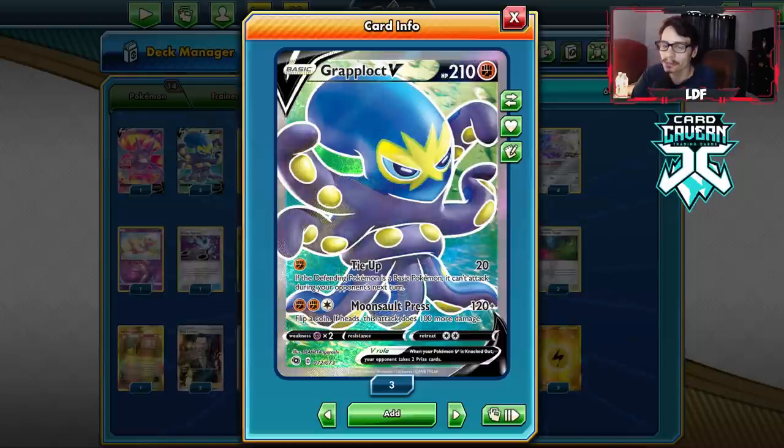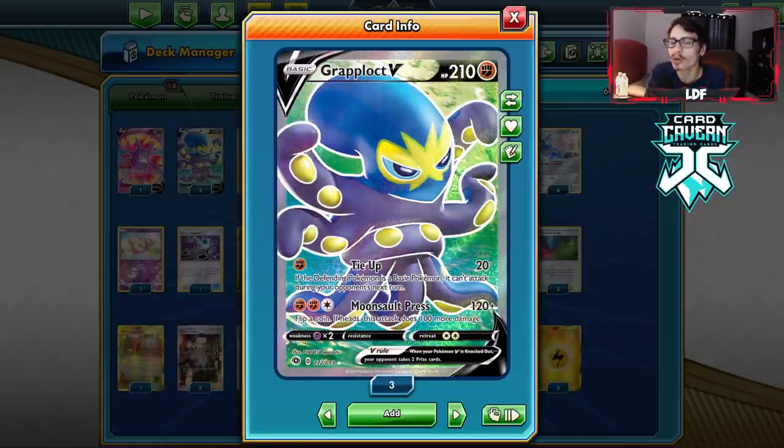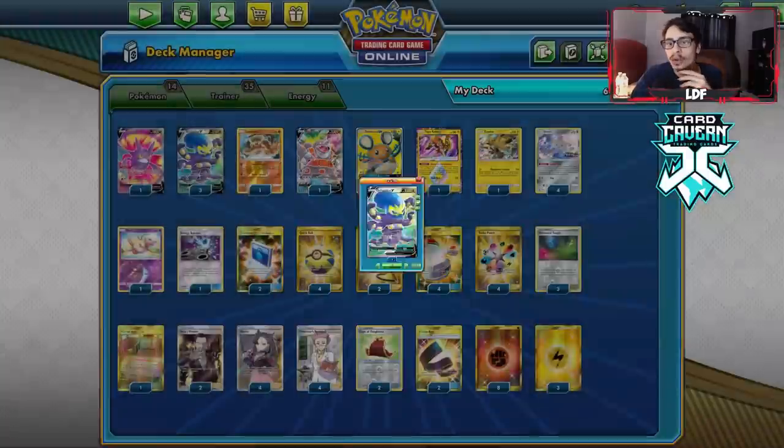That's 220 damage, which can knock out naked Zacians. That's pretty strong. You can knock out other V Pokemon too. And you have Tie Up as your first attack, which is pretty good — for a single fight energy you do 20 damage. If the defending Pokemon is a basic, it can't attack, which can be good in scenarios where you're trying to slow the opponent down.